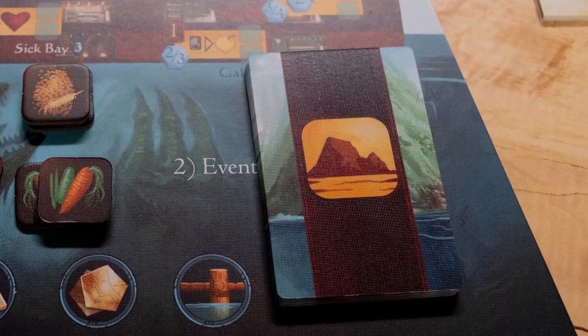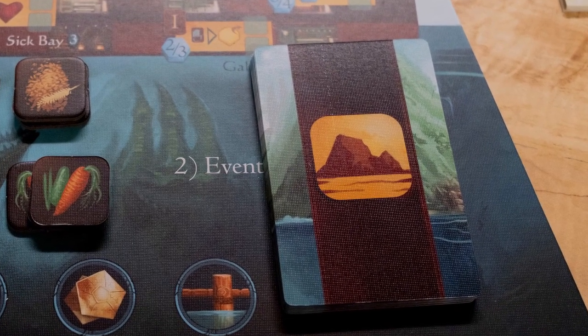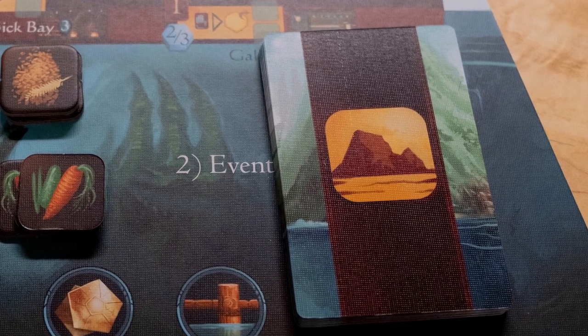The game goes on like this for three rounds. Each round is triggered by the end of the event deck — when you come to the end, you read a little story to direct where you're going. When you come to the third round, you see what you were able to achieve and collect. You get points for completing quests and collecting totems. At the end of the campaign, you'll get a score and may unlock new cards for your next campaign.